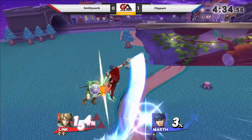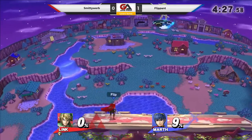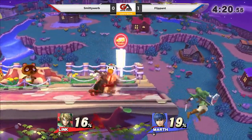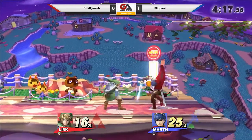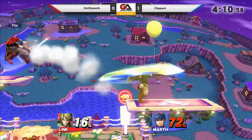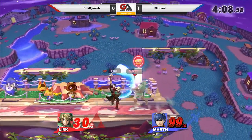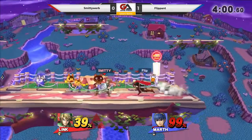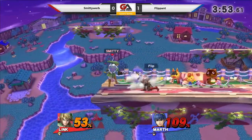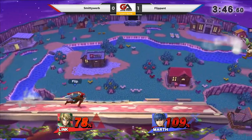Nice down tilt. Counter - not sure what he was expecting there. Neutral air finally gonna take it. We got the last hit - tipper nair. That's pretty cool, pretty interesting hitbox. So now it's pretty even, this could be anybody's game. Side smash gonna connect again. Just kind of sending him away. Making him play his game is what Smitty does really well - walling you out and then getting you into those tough combos. Down throw, waiting for the up bearers. Waited for the air dodge - that could have been such a good read. Tipper forward smash can kill at this percent.